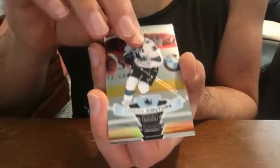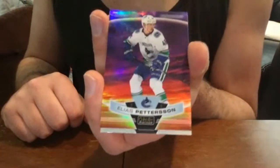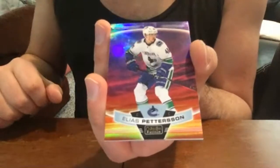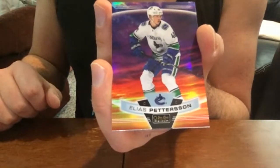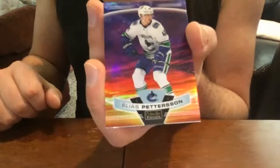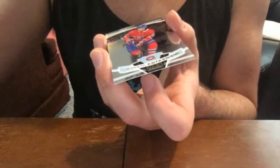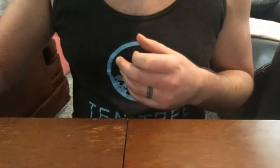Logan Couture base. Oh man — Elias Pettersson, Vancouver Canucks sunset parallel! Look at the shine. If this was a regular break with strangers I would not react like this, but what a sweet looking card. I'm going to have to make a tough call on whether I sell that or hang on to it — that is a beauty. And a Kotkaniemi base.